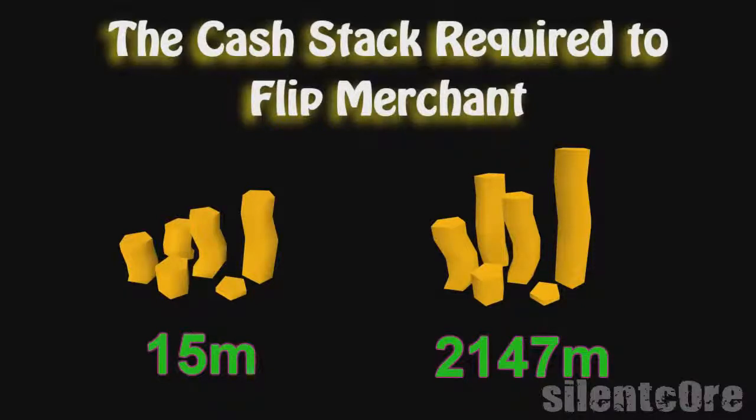So if you have a bank worth about 100 mil but you only have a 15 mil cash stack and you use that to flip, then you'll be losing out on millions. And if you're worried about selling items because you're scared they're going to go up in price, then just buy them back at the end of the day. Prices won't have changed.